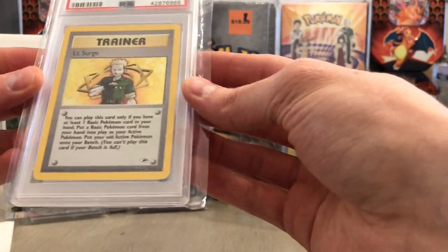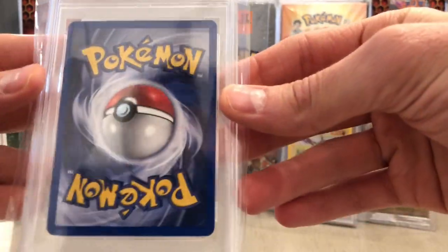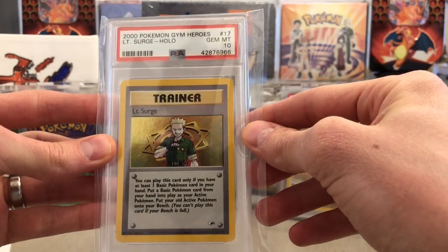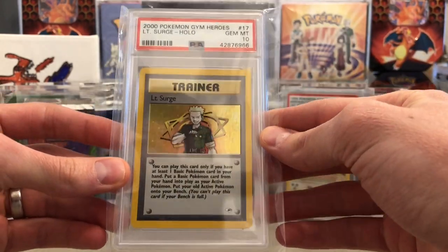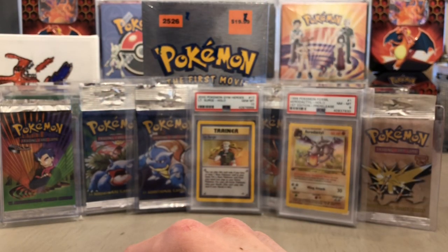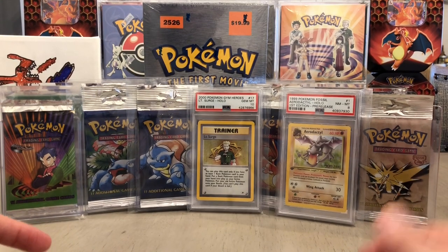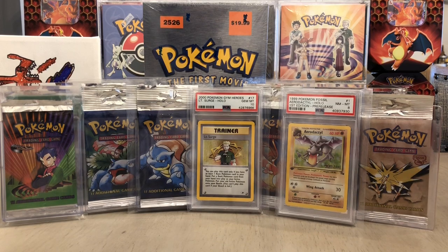That is so awesome — a gem mint 10! Wow, I hope you have a duplicate of this man. These are my absolute favorite favorite favorite cards — the Gym Heroes and Gym Challenge series. This is a Gym Heroes Lieutenant Surge, gem mint 10 — that is awesome! So we got so much going on, shoutout to Tommy. I can't remember if you wanted me to link your Instagram; I think he was in the process of making a Pokemon Instagram, so if it's up by the time this video goes up I'll link it down below.